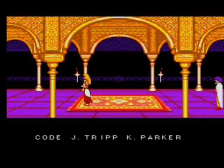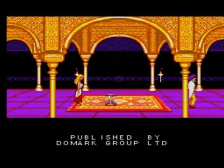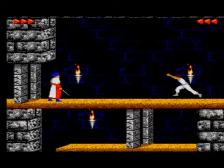The story of the game is that while the Sultan of Persia is away fighting a war, Jafar takes power. Jafar orders the Sultan's daughter to marry him to consolidate his power. He locks her in a room for 60 minutes, and if she hasn't agreed after 60 minutes, he's going to kill her. We play as an unnamed protagonist whom the princess loves, who has been locked in the dungeon by Jafar. We have 60 minutes to escape the dungeon, defeat Jafar, rescue the Sultan's daughter, and become the Prince of Persia.